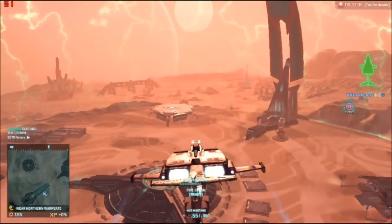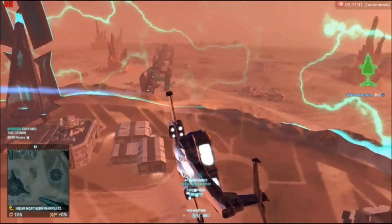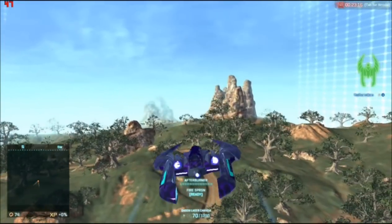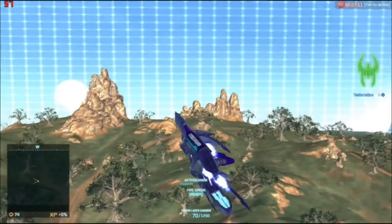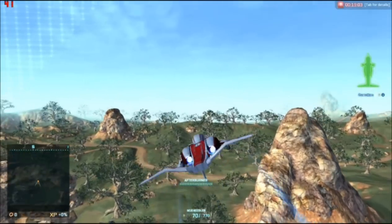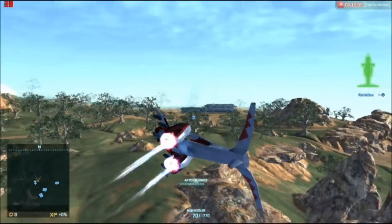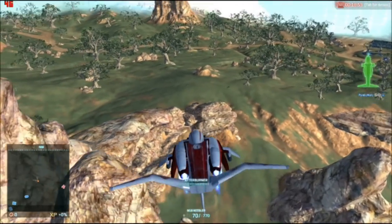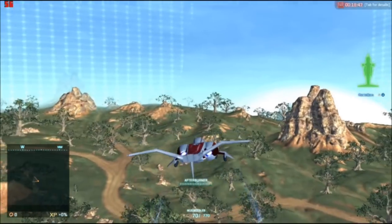That was kind of sideways-ish, but it takes some time to get used to. Once you do, you'll definitely use it a lot — it's very, very useful. Now I'm going to do the reverse maneuver on the Scythe, just so y'all can see that. And now showing the reverse maneuver with the Mosquito. That's basically it — showing it can be done with all three ESFs.